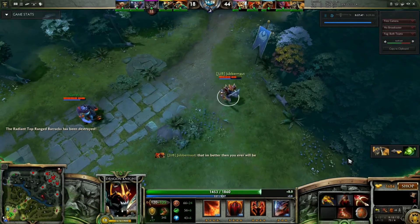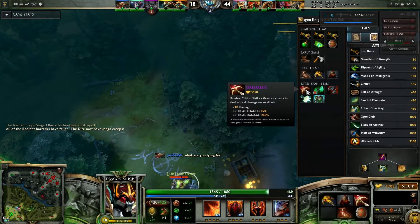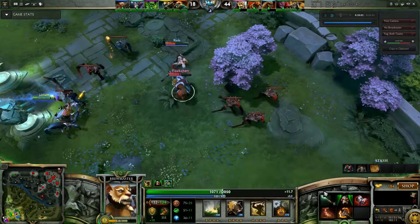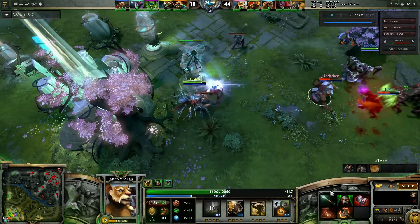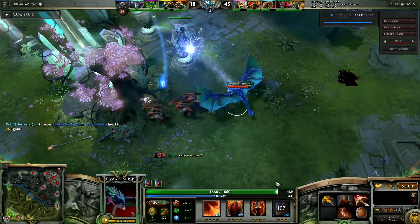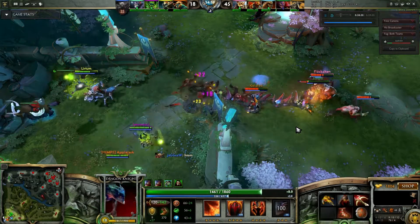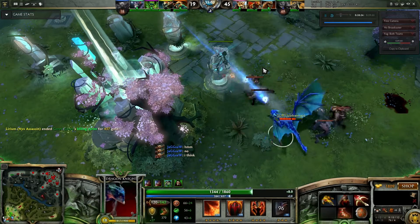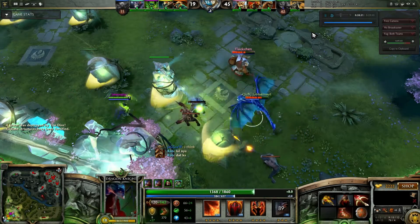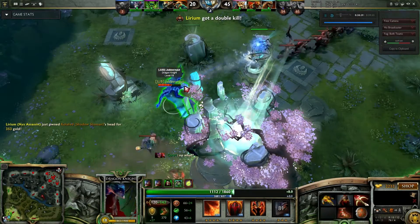I've picked up the Daedalus, which gives me that extra crit damage. I should have picked up an attack speed item and maybe a bash — similar to Brewmaster's build. He's picked up Skull Basher, which gives him a chance to stun on hit. But I felt that my Dragon Tail stun is enough to outdo any mini-bash. You could also pick up something like a Maelstrom, which increases attack speed and gives you a chance to do a lightning attack every few hits. It stacks with other unique attack modifiers because it only hits one in every few attacks.